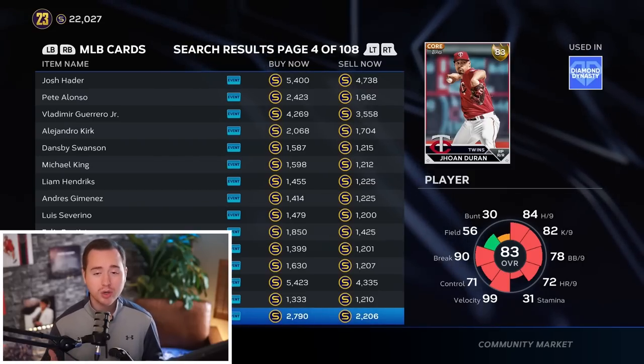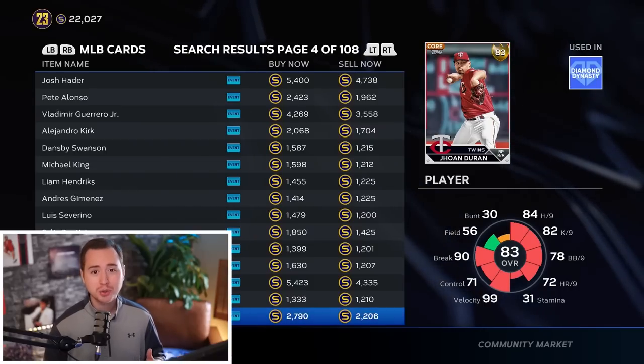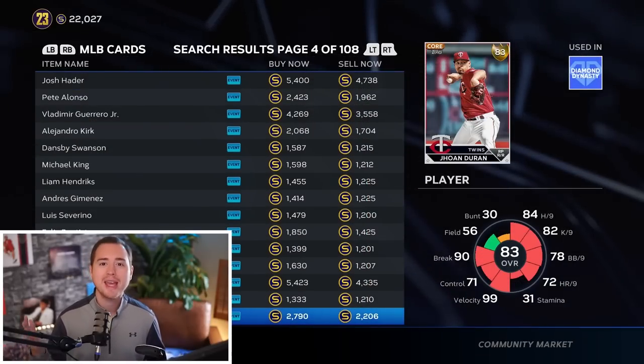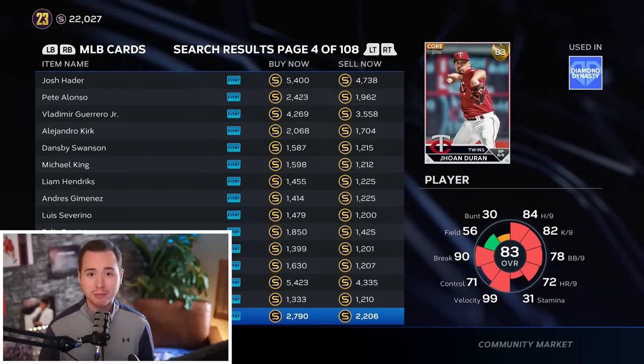Another thing I like to track is how quickly cards are selling - I don't want to buy a card and wait 5, 10, or 20 minutes for it to sell. I can use ShowZone to see that this Duran card is selling at 3.9 cards per minute right now, so if I buy and relist I'm likely able to do that within a minute. According to ShowZone, he's actually one of the best cards to flip right now. It's a really great tool.